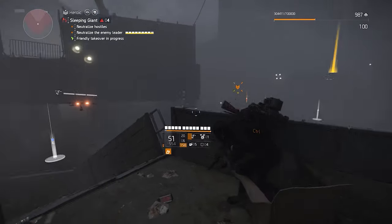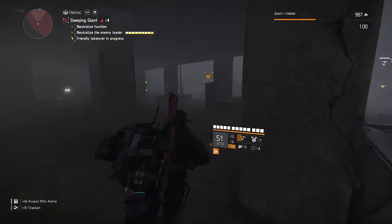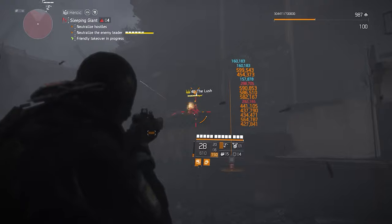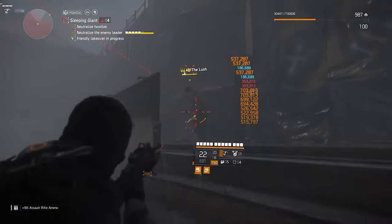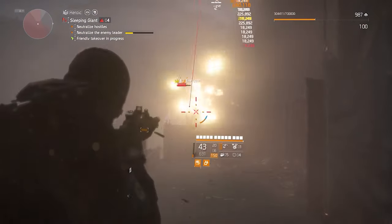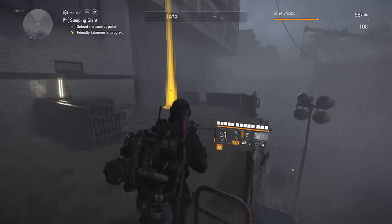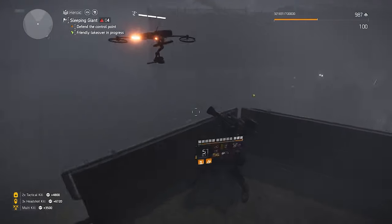If you want to use that roll on your assault rifle, you first need to find an assault rifle with 15% weapon damage, store that roll in your library, and then recalibrate it to the assault rifle you actually want to use. In the Recalibration Library you have core attributes, attributes, and talents. The same process applies for talents as well, but only for gear pieces that have talents — weapons, backpacks, and chest pieces.